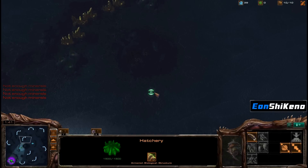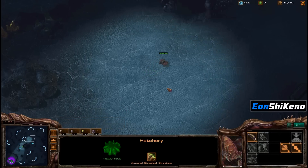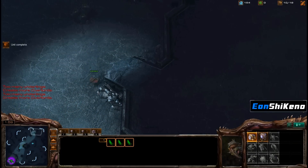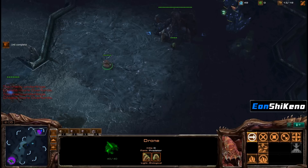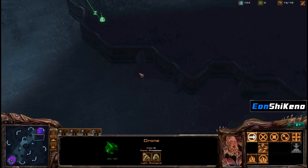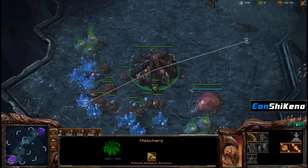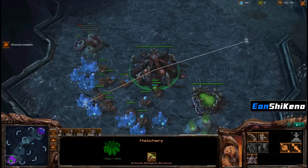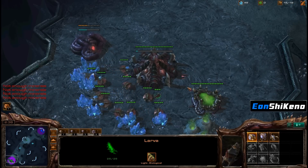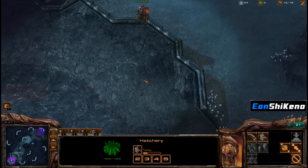Second Overlord here. We need a good Overlord spread for ZVZ. It's kind of mission critical. Second Overlord's out, pool's down. Gas is already up, so he's probably doing a Zergling opening with Speed. I'm going to kind of hang out down here. So if I defend this Zergling attack, it should be sitting pretty.